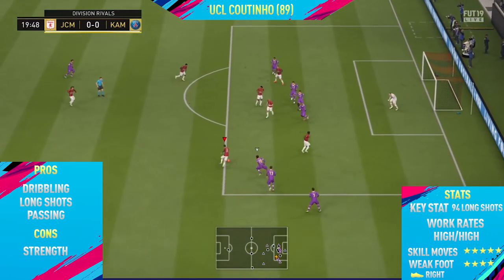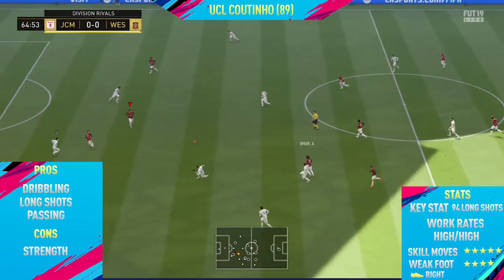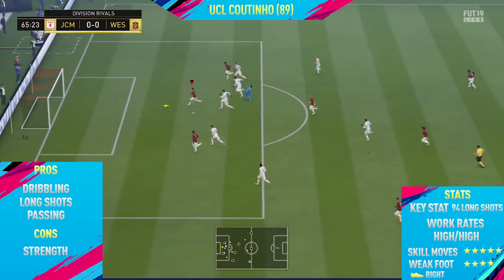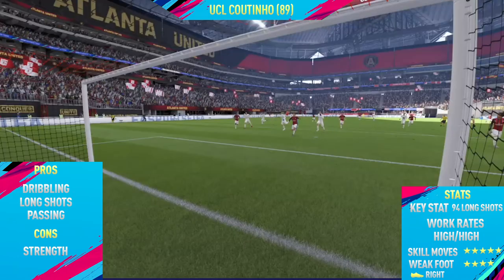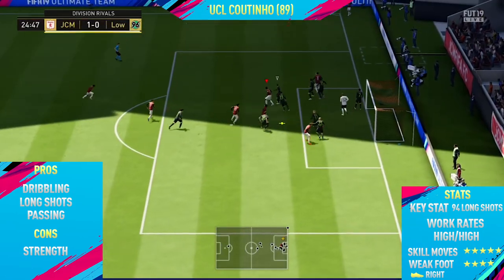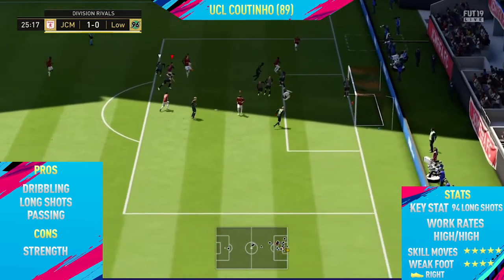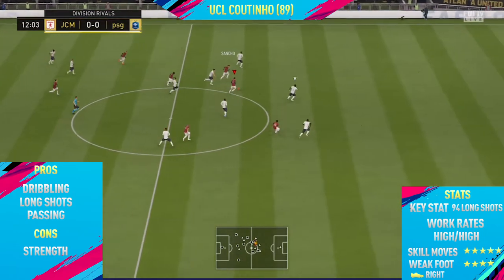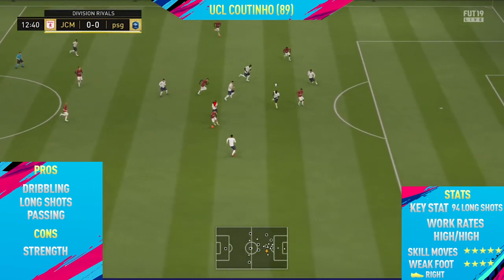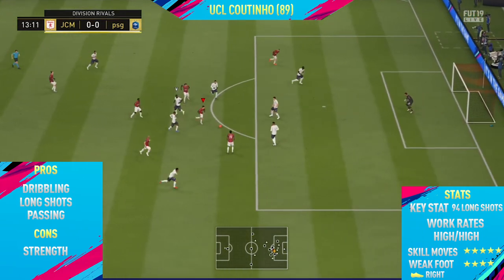The only con I could find with this card was his strength. As expected he's pretty small so he's not the strongest player, but apart from that this Coutinho card is absolutely insane. He's got 94 long shots as his key stat, high/high work rates which I didn't find a problem at all, five-star skill moves and a four-star weak foot. I really hope he gets an in-form card at striker this year, because he'd get a finishing boost, insane long shots, and pace won't be as much of a con in a central position.